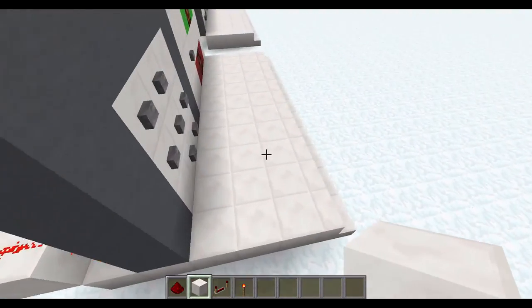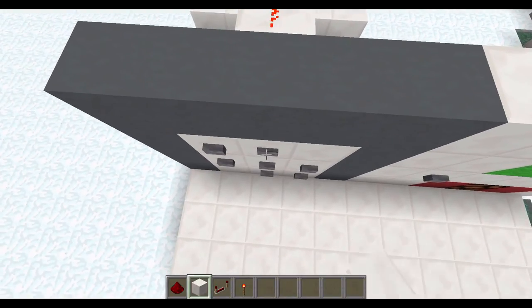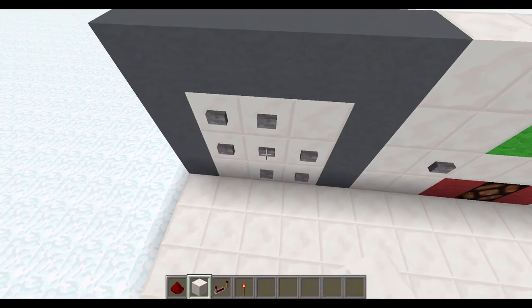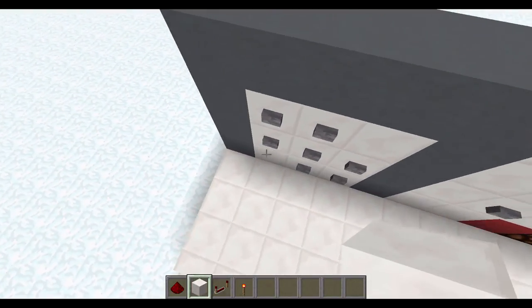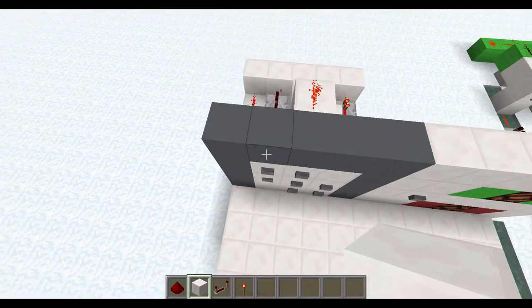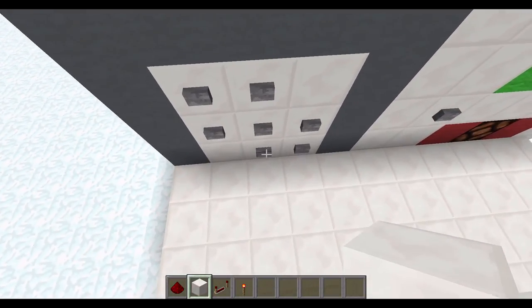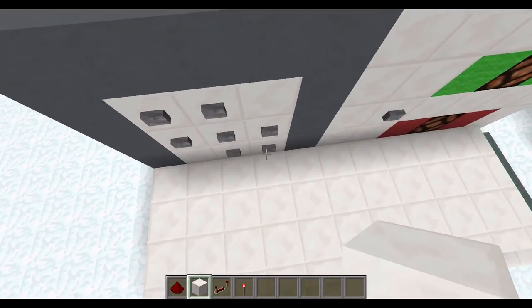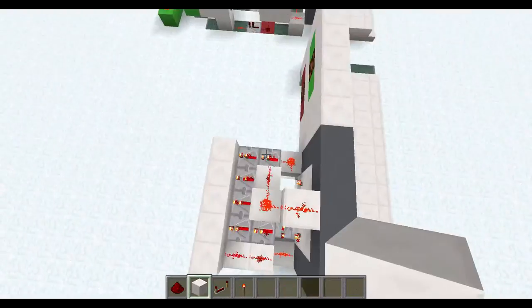Now test each button to make sure it's not powering anything else. Test the top one — perfect. The middle one — good. The far left — good. The bottom one, which might be a little bit hard to test — that's good. And the right one — perfect. Everything is good.